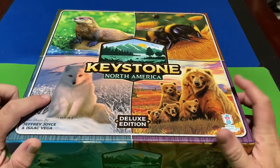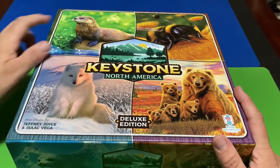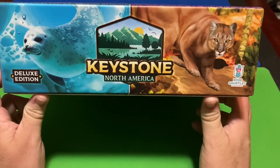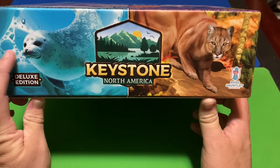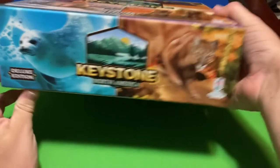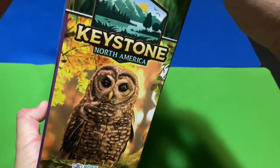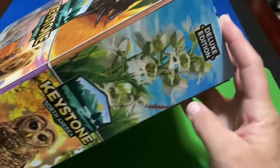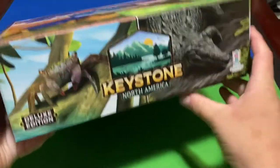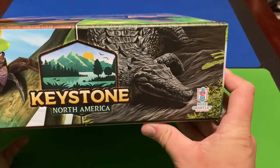We've got this arctic fox here and some brown bears, a honeybee, and a river otter over there. Then we've got a seal, a mountain lion, and over here we've got the owl — a barred owl I believe — and we've got some plants. Then there's a crab and an American alligator to boot.